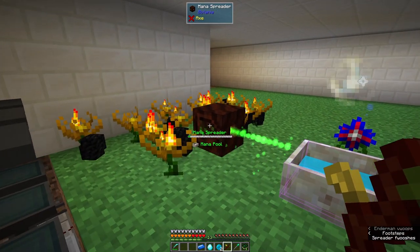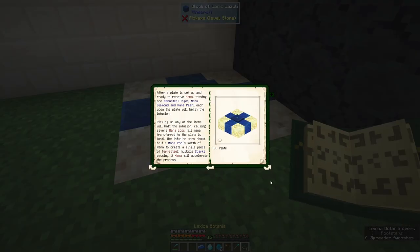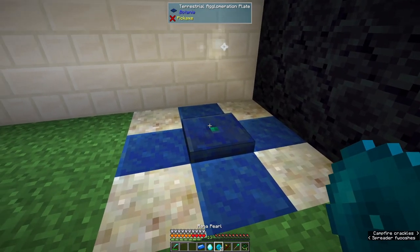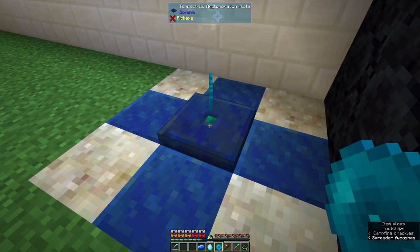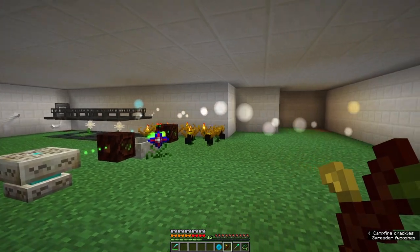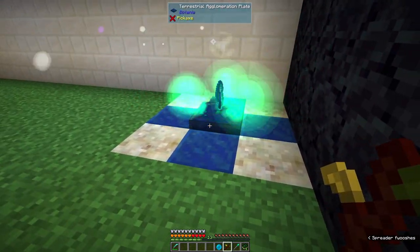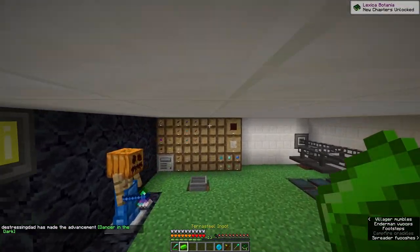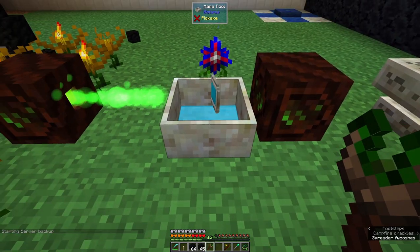It's almost there. One of each of those onto this thing, and it uses the spark to transfer the mana. Right-click them on. Look — the mana's going, we can see our little flower's probably gone red draining the mana. We have terra steel! That means we should be able to craft the Rod of Terra Firma. I'm just filling up my mana tablet — mana tablet full.